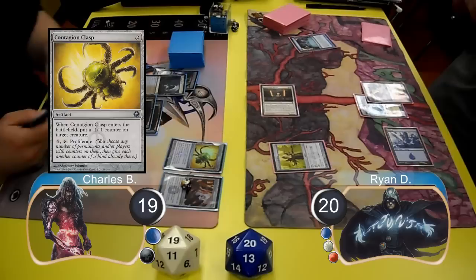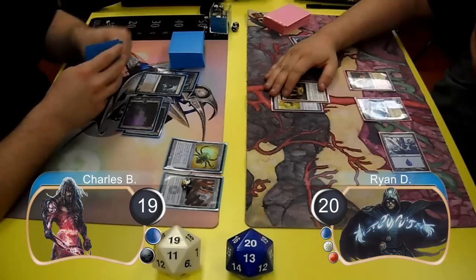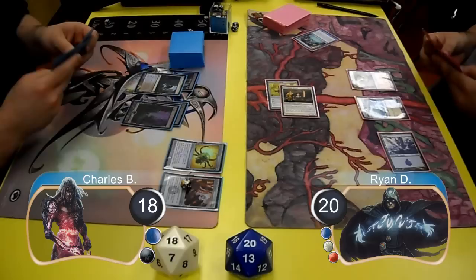Charles then used a Contagion Clasp to shrink the Mystic. For Ryan's next turn, he attached his Lifestaff to his Mystic and then attacked for another one, taking Charles down to 18. Charles then laid down a Tectonic Edge and cast a Brittle Effigy.